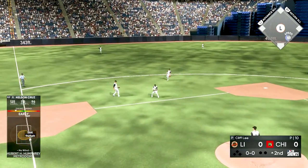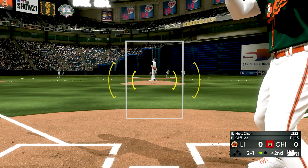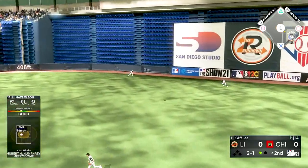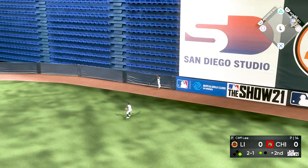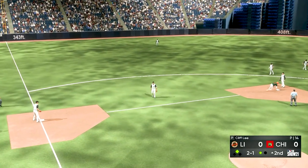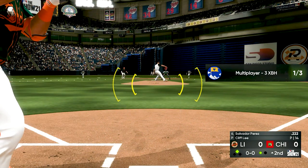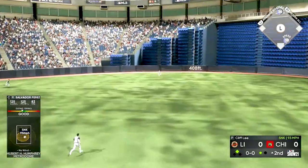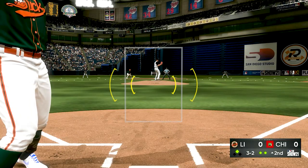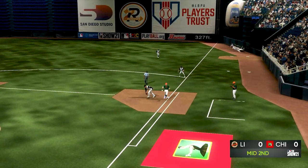Top of the second — Cliff Lee gets me to ground out to shortstop. Matt Olsen is up next; I haven't really gotten started with him yet, his swing is something I have to get used to. But he waits on it and laces a double to left field. I was trying to go to third but ran back because he was gonna get gunned. Salvador Perez steps up with one out, gets good contact to center field but flies out. Trevor Story chases a pitch out of the strike zone and we're out of the inning.